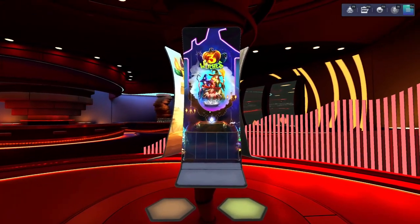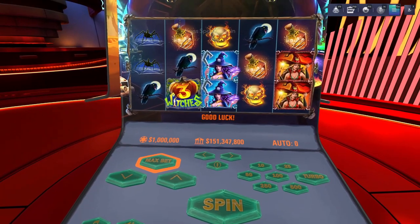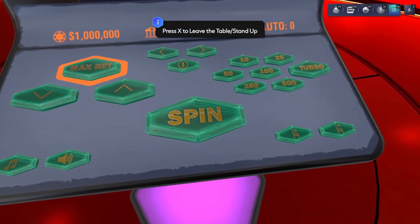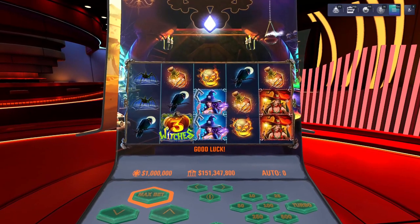Again, don't recommend betting a million per spin — doing it just for fun. You can click on the spin button directly, or turn on turbo and auto spin. I'm going to use the space bar. Let's do a few spins and see what happens.